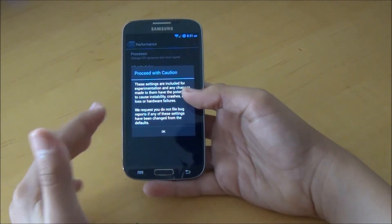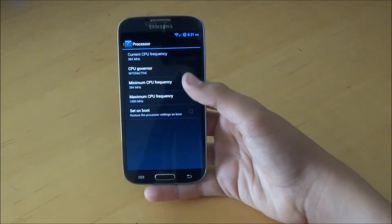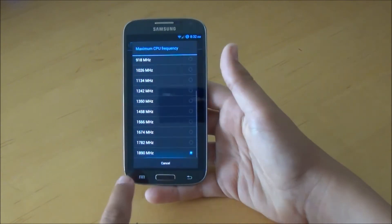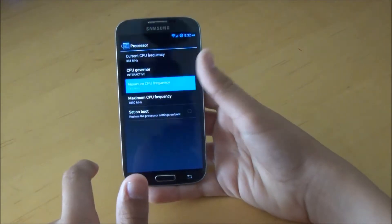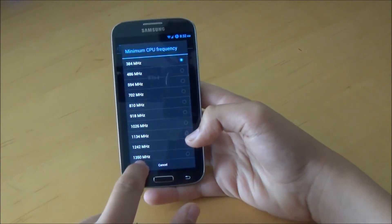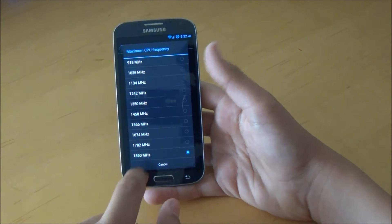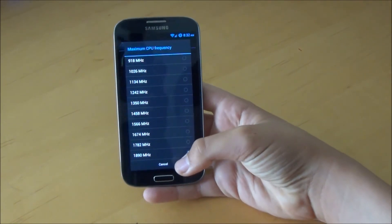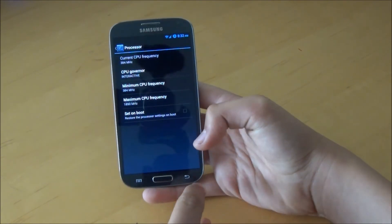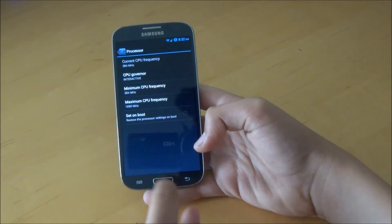The new thing is Performance. We can go through here and go to Processor. For now, you can't really overclock — 1890 MHz is the highest you can go. You can underclock though, so if you want better battery life, you can move it down to 1782 or 1674 MHz, since the Galaxy S4 is already such a powerful device. You can also change the CPU governor if you wish to.